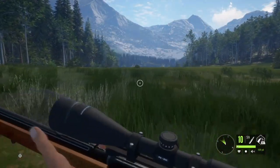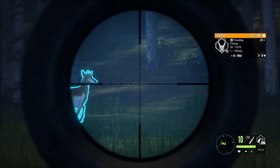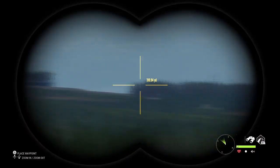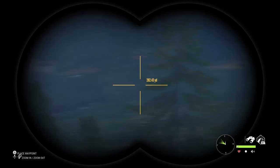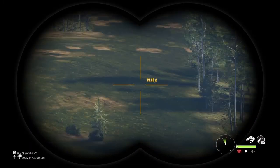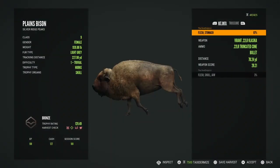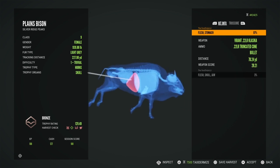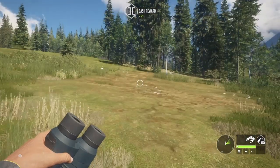Hoping our luck turns around. We can only hope for the best. Not seeing anything on the edges. Oh — what is that? A dead Plains Bison! No idea when I shot that, but let's go collect it. Let's check her out — Stomach, Stomach, and then Skull and Jaw. Wow, we destroyed her. If we shot her one more time, we would have missed everything in the harvest check. Well, cash that in for a little bit of money.